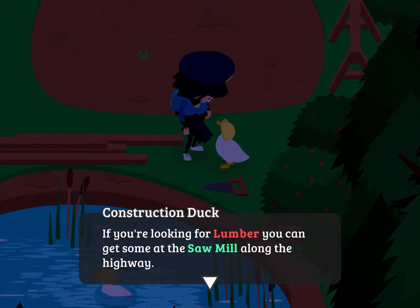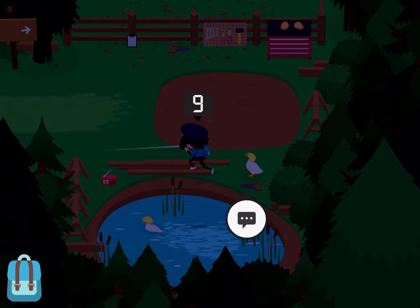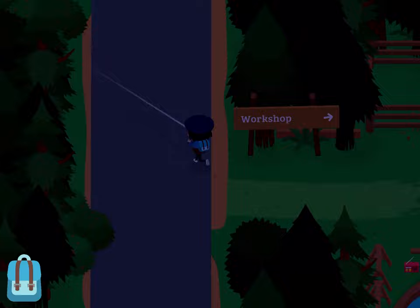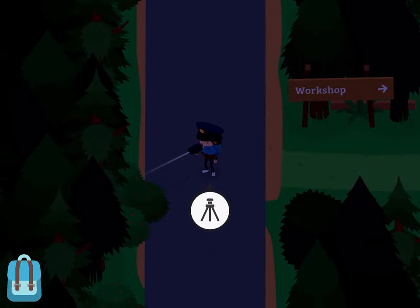I don't really know why you would want one there, as the racetrack is really close to the main house, but I guess it's a nice feature. Thank you for watching this episode of Sneaky Sasquatch — please like and subscribe!